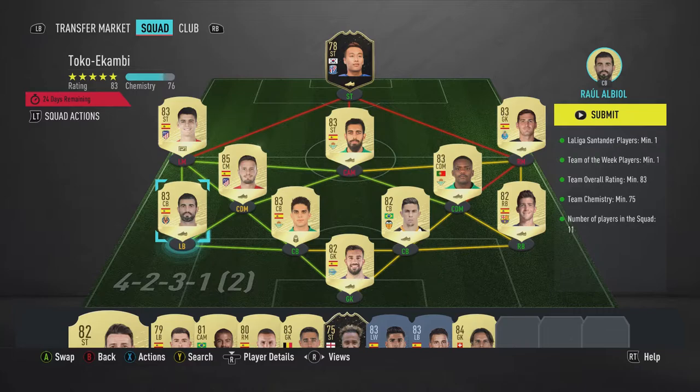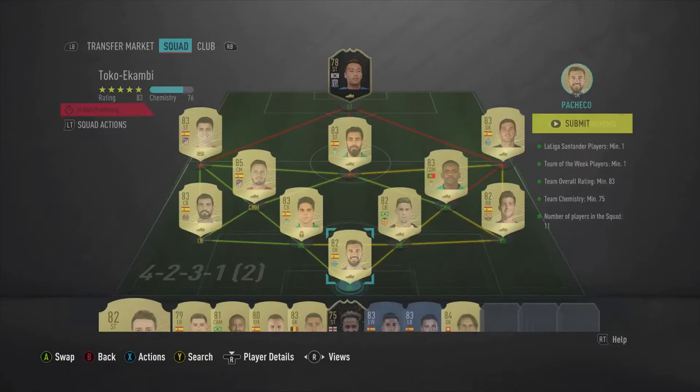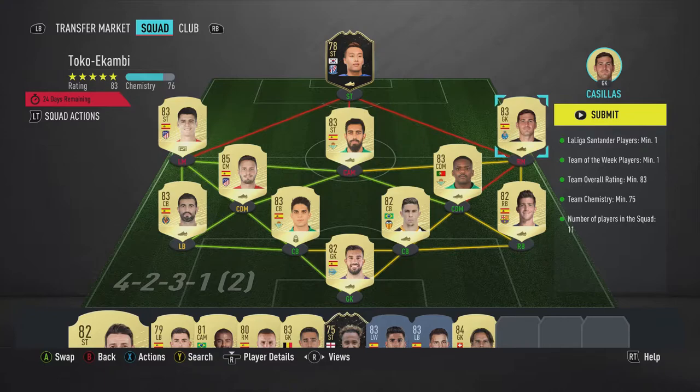I'm just going to run you through the team. We'll start off with the goalkeeper — we have Fernando Pacheco, bought him for 850 coins. My right back, I have Sergi Roberto. At right mid, I have Iker Casillas in the right mid position.